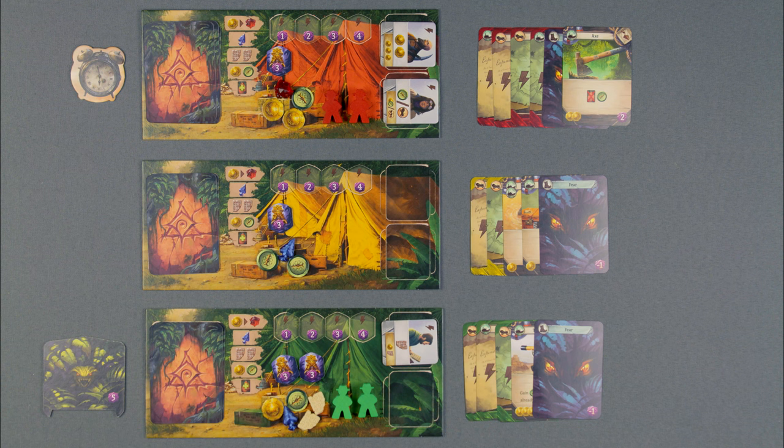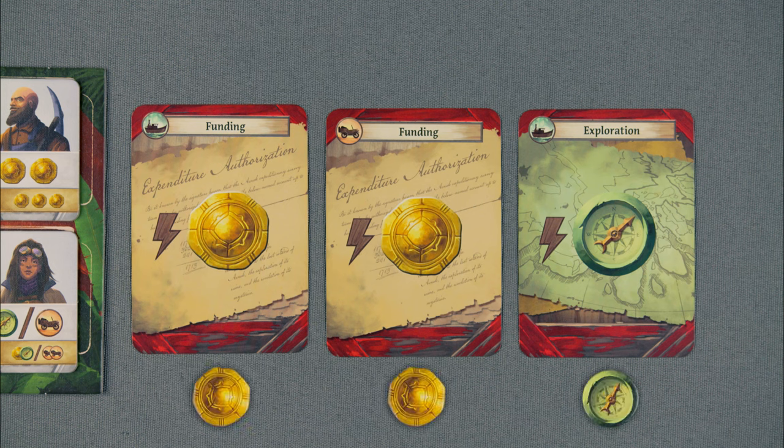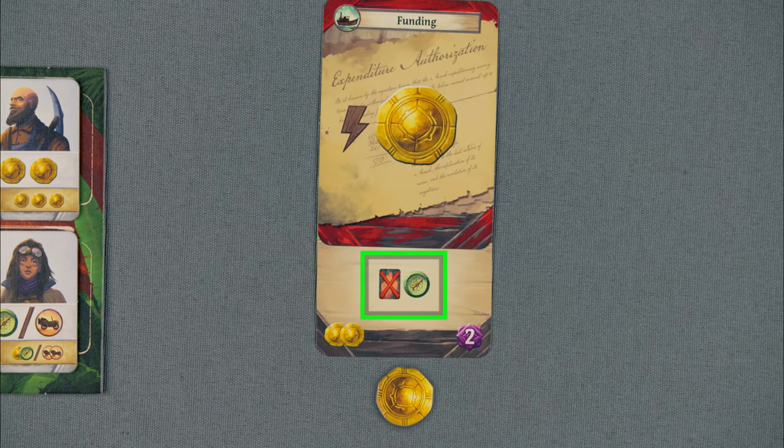Passing: If you are not able to do a main action or do not wish to do any more, you will pass to let the other players know that you will not be taking any more turns this round. Once you pass, you cannot take any other actions, so get all those free actions done before you pass. Free actions with the lightning bolt icon may be resolved as many times as you want before, after, or even during your main action.